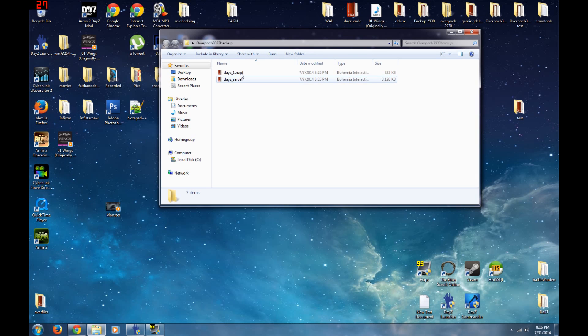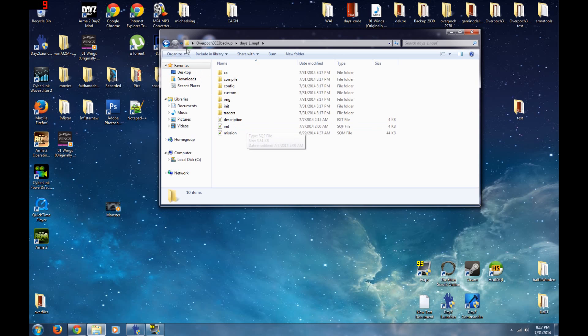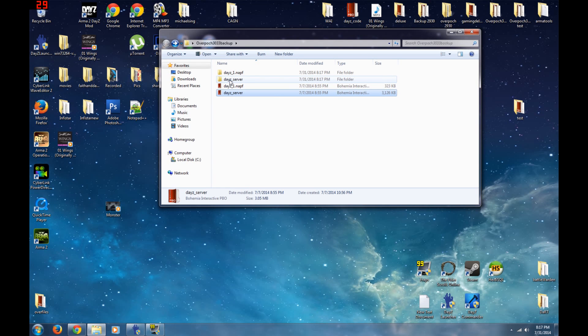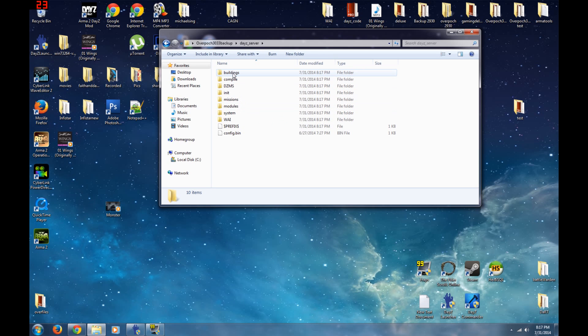It'll look something like this — this is one of our servers, I believe it's a DayST server. At the bottom of DayST or Survival Servers it'll ask if you want to download your mission and server PBOs. Once you download those, you'll get a map PBO and a daisy_server PBO. At that point you need a PBO opener — PBO Manager — you extract it and that's your whole PBO. You can see I've done the same thing here: I have a buildings folder with quite a few bases.